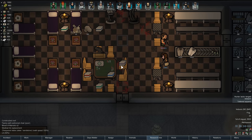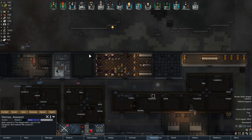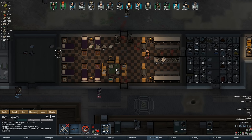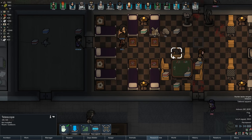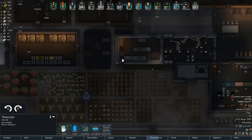Hey there everybody, Fett here, and welcome back to Fett Plays RimWorld Beta 18. Got a lot of nice little things from trades here recently, including a telescope, some Glitter World Medicine, some other things.